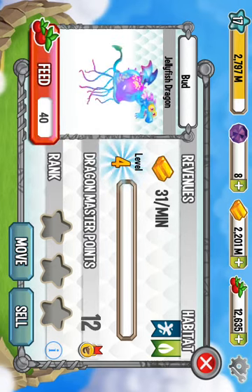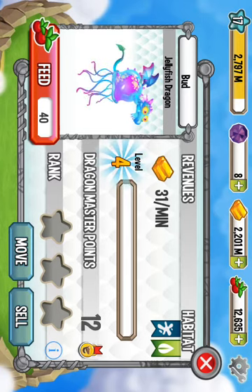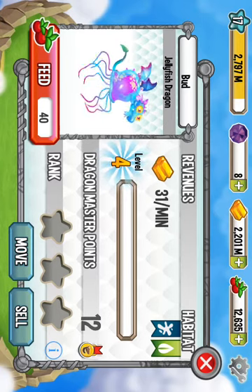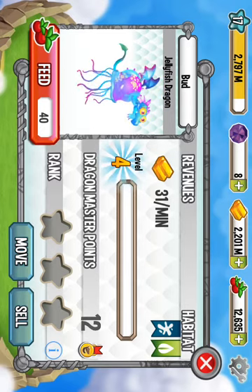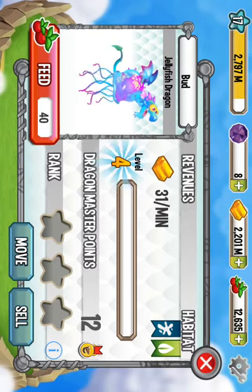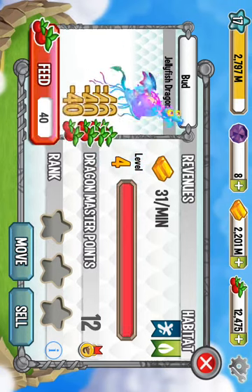Final level — boom. Alright, now he's at level 4. You can see his second stage. Seems like he kind of just roars, tentacles are still moving. There's his animation again — I don't know what to say for that, but this guy actually has some pretty legit animations.